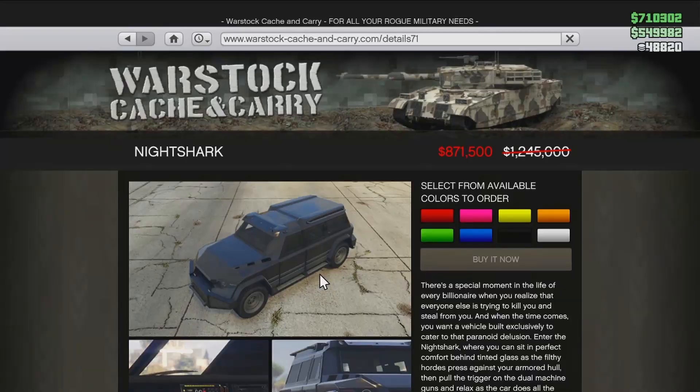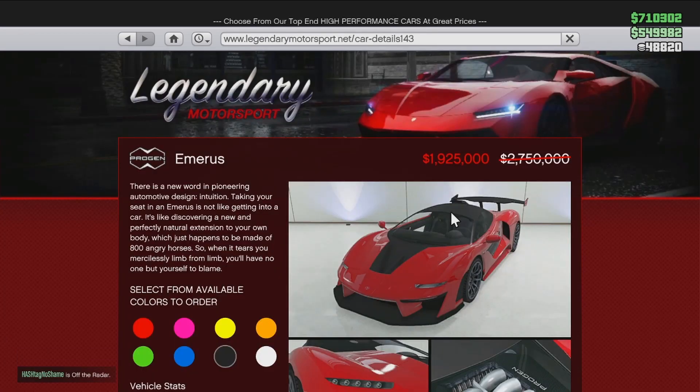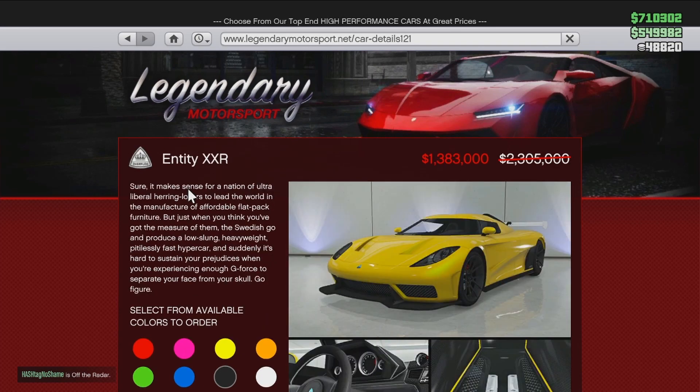Let me know in the comments below. The Nightshark is on sale for $871,000. This thing can take a whole lot of homing missiles and it's quite fast — it's one of the fastest armored vehicles in the game, so it's definitely worth it. The Progen Emerus is on sale for $1,925,000. The Overflot Entity is on sale for $1,383,000.